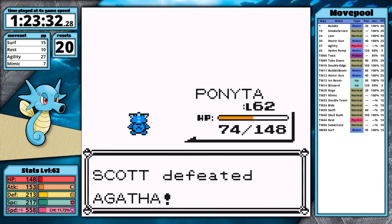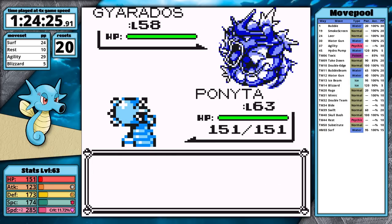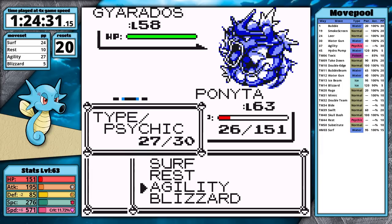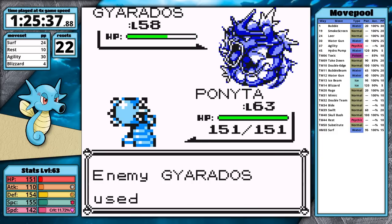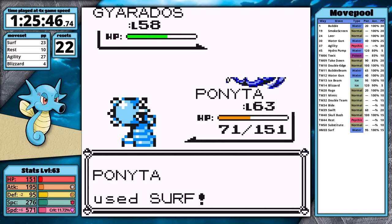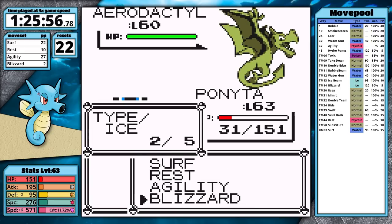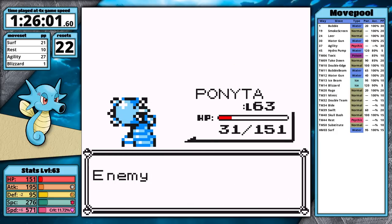Agatha is next with my typical strategy: Substitute, Rest, Agility, and Surf. Substitute prevents confusion, Agility lets me set up, and Rest ensures I can heal if things go south. Horsea is really shredding the late game. For Lance I swap Mimic for Blizzard. Against Gyarados I set up Agility — it uses two Leers and then Hyper Beam hits Horsea to red. In the next attempt Gyarados uses Dragon Rage instead of Hyper Beam, which is a fixed damage move. With his lead down, Blizzard one-hits both Dragonairs. Surf handles Aerodactyl easily thanks to Agility, and Blizzard finishes Dragonite. Champion time.